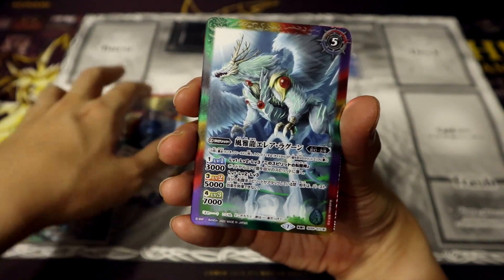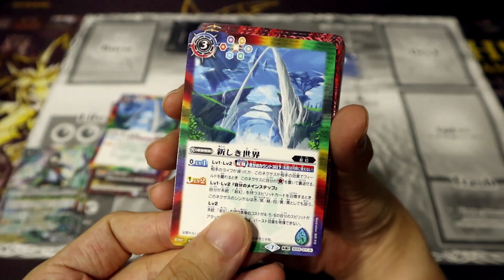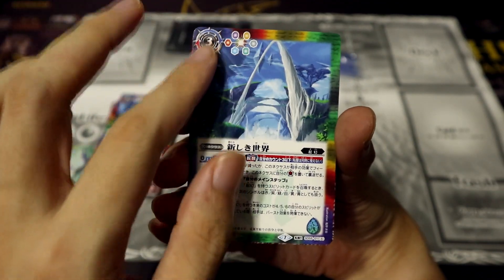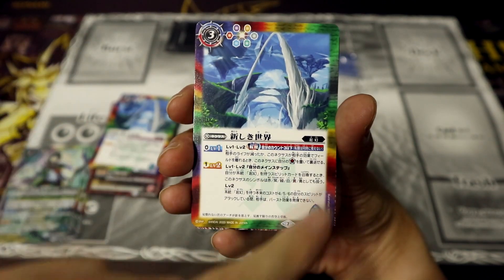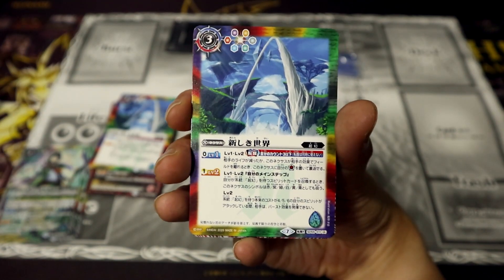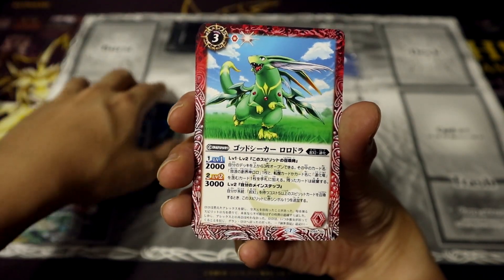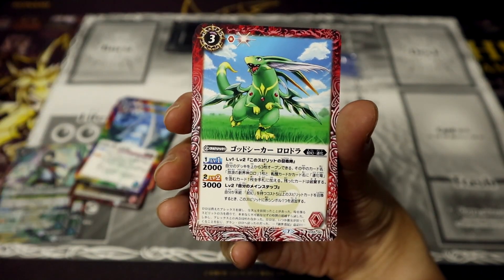Those of you guys who only play Yu-Gi-Oh! and Vanguard might not be very familiar with the concept of colors, but those of you guys who have played Duel Masters will essentially understand that each color is essentially like a different civilization or deck type. There are rainbow cards that are able to be played and their effects basically fit in any kind of color deck. But mostly, although it is possible to create decks with multiple colors, most of the time you get the most synergy by combining cards of the same color.